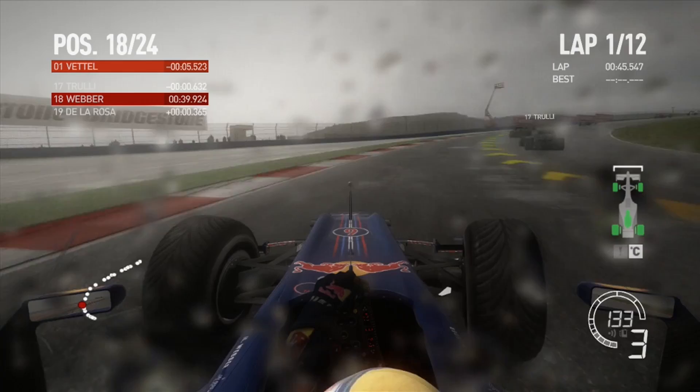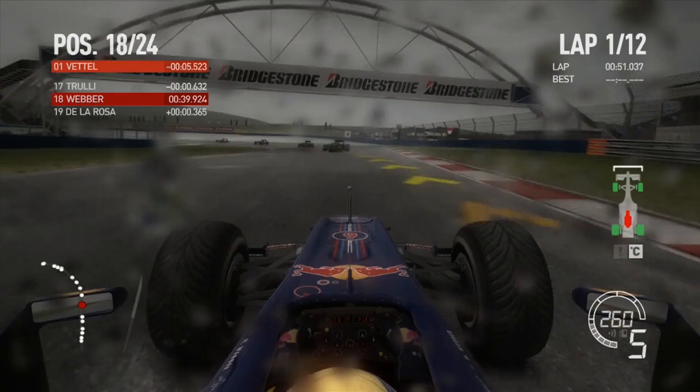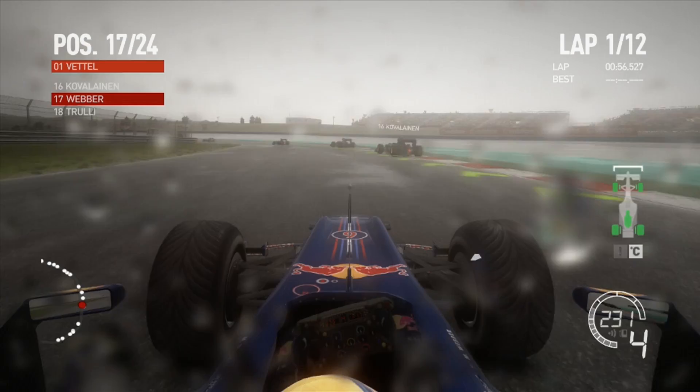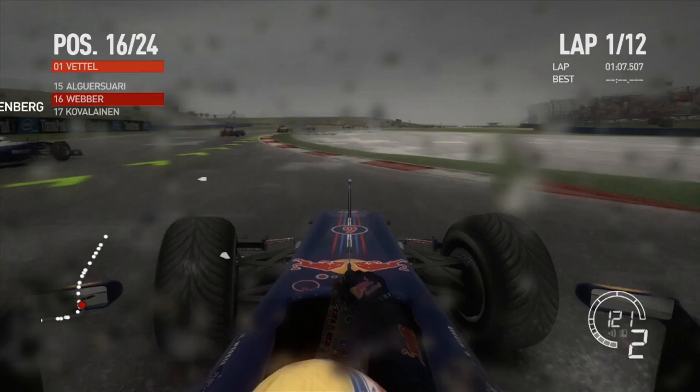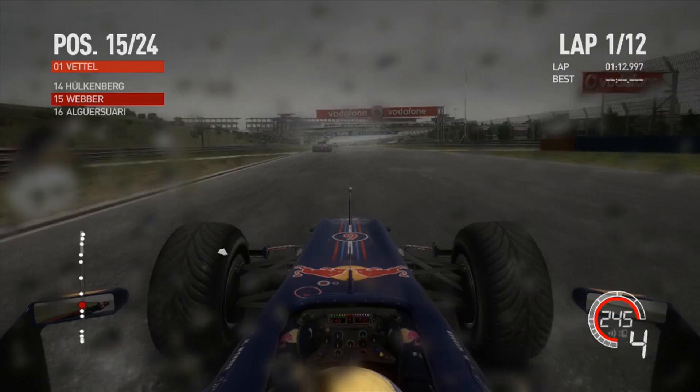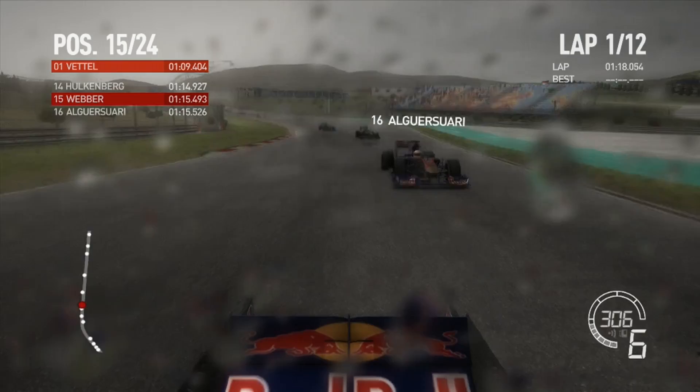Now we're at the best part of the circuit — the legendary Turn 8, or series of corners really. We make a bit of a hash of it, turning in a bit too late for the first apex, but we stay on the inside. Now Kovalainen — going to dive down the inside for this left-hander — he actually goes defensive. We miss the apex and go quite wide but still get better traction, and go side by side into the slight kink on the straight.